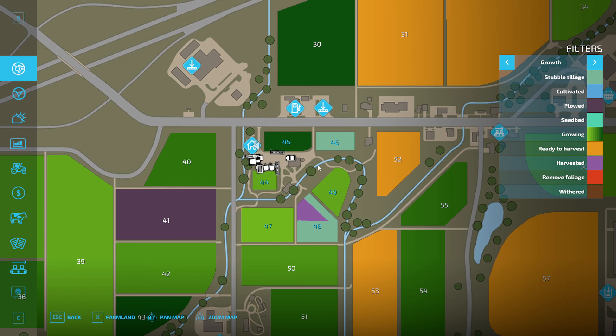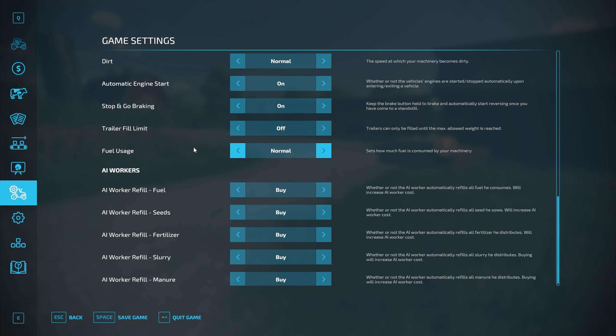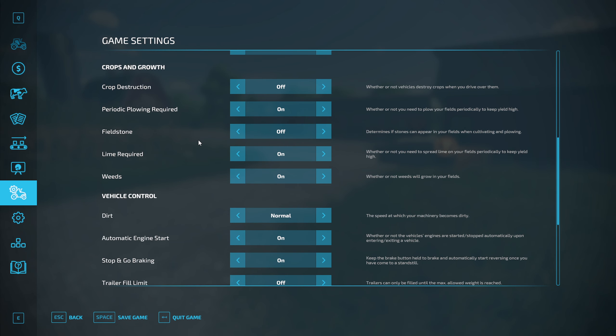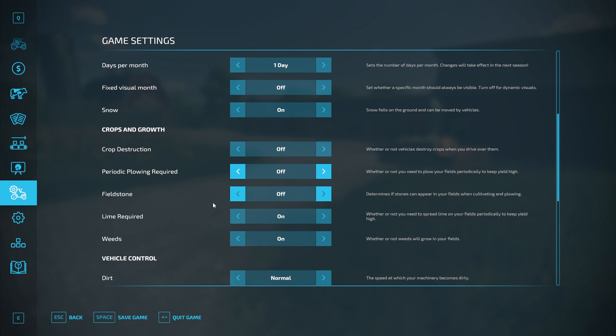Having done all of that, I'm going to make a couple of changes in the settings menu, because there are several things that are just getting really nauseatingly repetitive over and over again, and I just don't want to have to deal with it anymore. So one of the big things is we're going to turn off periodic plowing required. We're also going to think about the weeds — we'll leave those on.